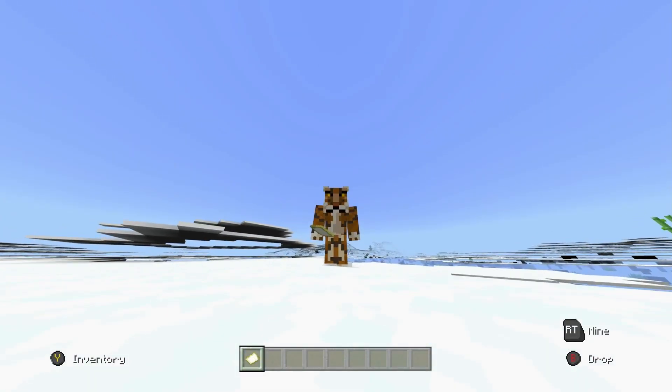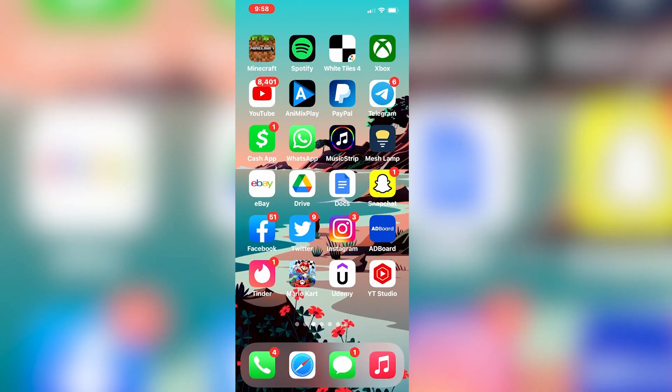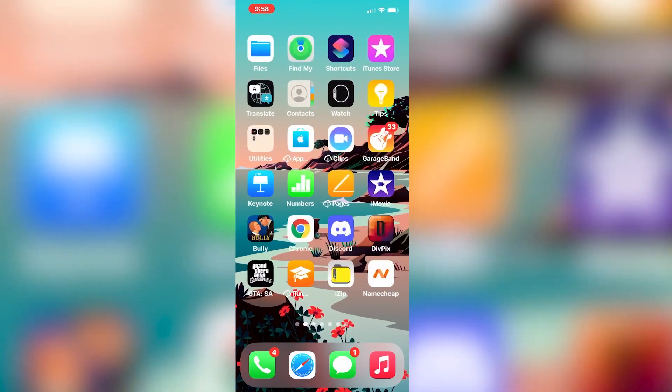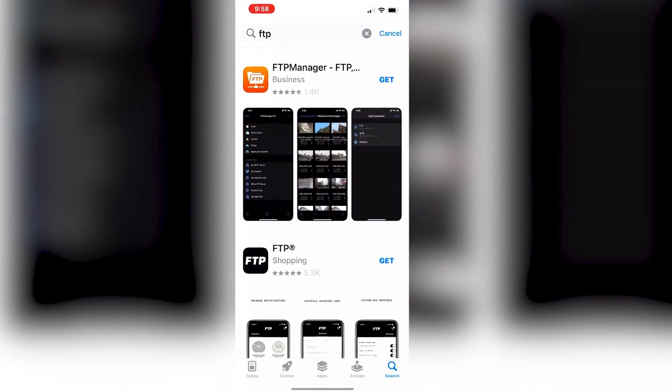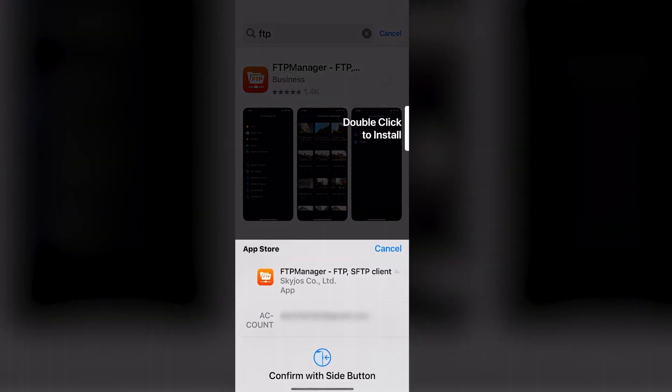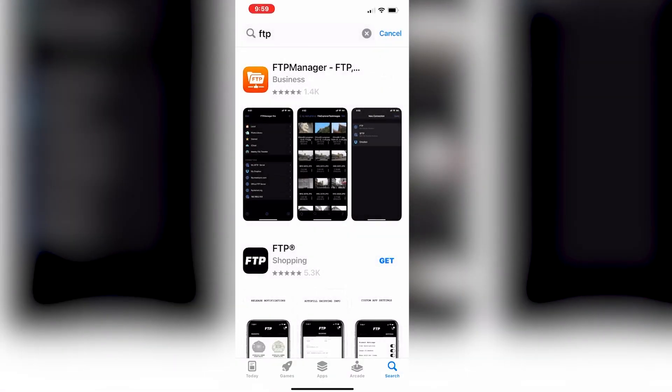A lot of people would find this to be very helpful because you can install mods very easily with no problem as long as you have a phone or a PC device. But speaking of phone, let's switch over there and I'll show you guys how to do just that. Once you guys are on your iPhone — unfortunately I don't have an Android device, I might go ahead and purchase one if these videos keep doing good. But all you want to do is go to the App Store, go to the Search icon, and type in FTP.